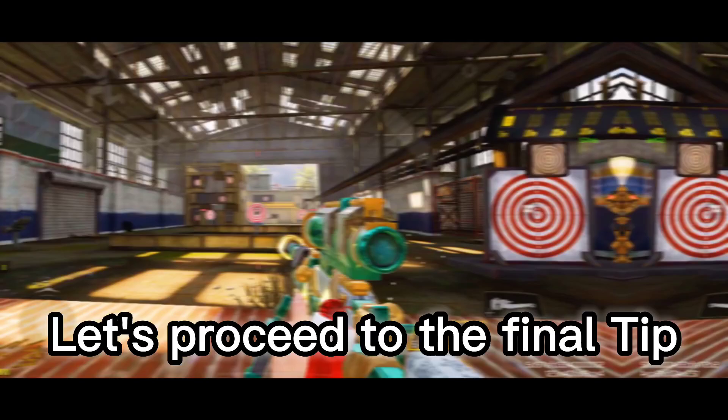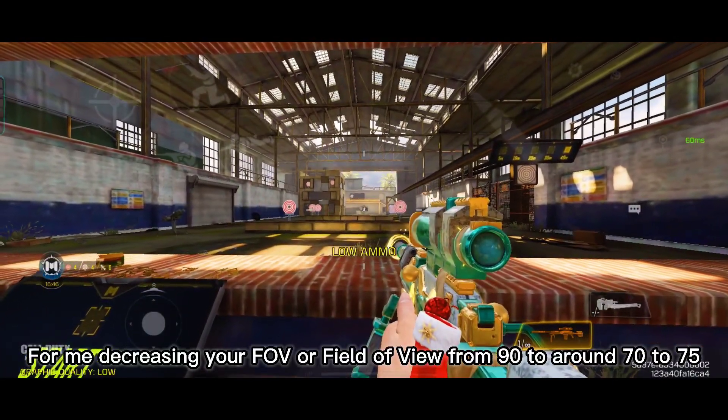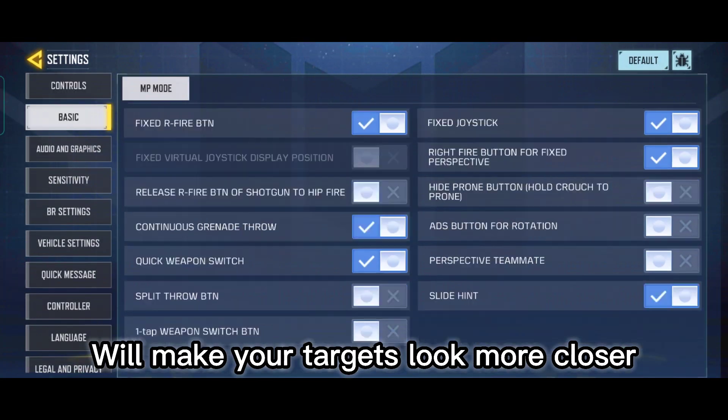Let's proceed to the final tip: FOV. For me, decreasing your FOV or field of view from 90 to around 70 to 75 will make your targets look much closer.